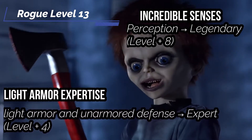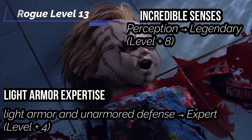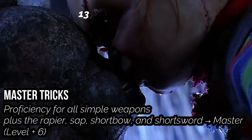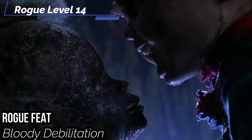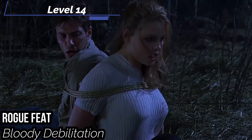You also get Incredible Senses — your Perception increases to Legendary. You also get Light Armor Expertise — your proficiency ranks in Medium, Light, and Unarmored Defense increase to Expert. You also get Master Tricks — you get proficiency rank bonuses in all weapons you can use up to Master. At the fourteenth level, you get a Rogue feat. I also suggest getting Bloody Debilitation — you can choose a target to take 3d6 persistent bleed damage, which is really good because you like to make people bleed a lot.